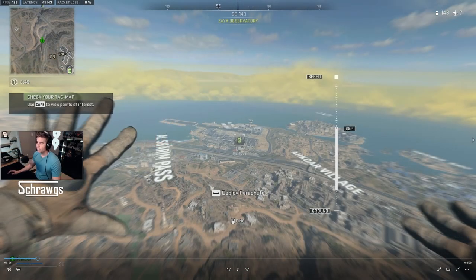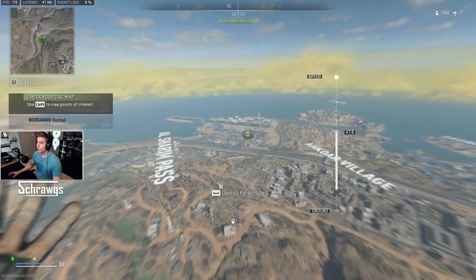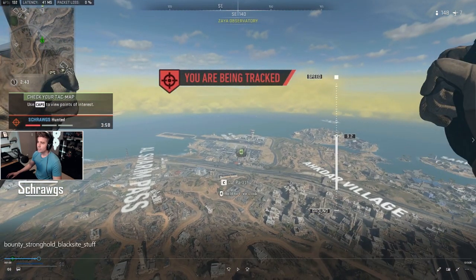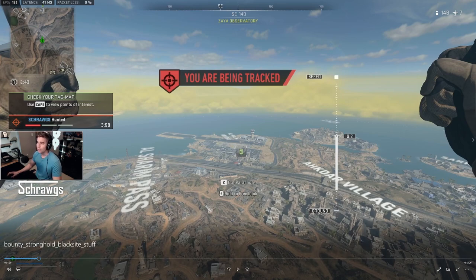Looking at this from the other perspective — if you're the one that ends up getting hunted, so another player collected a bounty contract and you got selected for them to track down — you'll get a notification for that. You'll see a big 'You Are Being Tracked' notification, and on the left side of the screen there's an indicator of how close they are to you in three different stages. Right now just one bar is filled, so they're fairly far away. As they get closer, the second bar fills, and if the third bar is filled, they're pretty close.